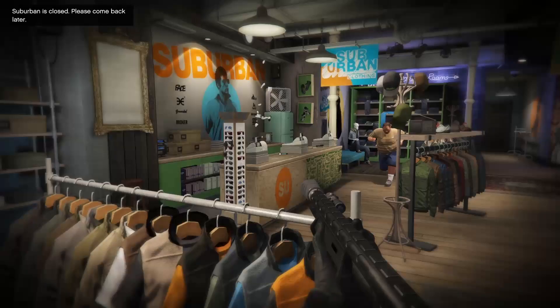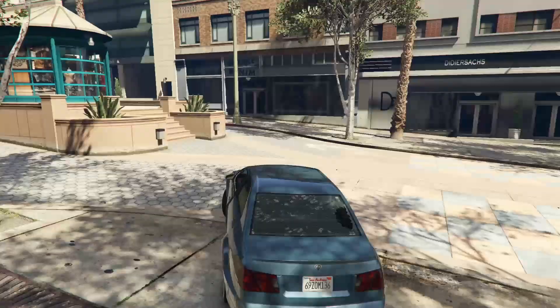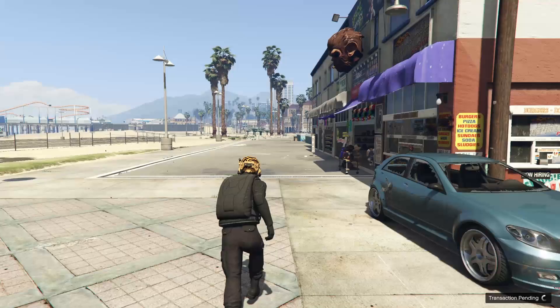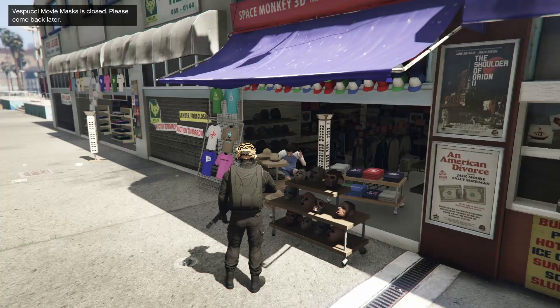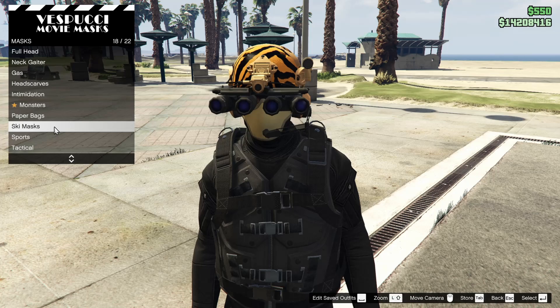Now once you've bought all of these things, it's time to head back outside and get back into our car. Get back in the car and head down to the mask shop by the beach. Now there is something to be said — you must be careful on your approach to the mask shop. There are a lot of civilians around and you would not want to injure any of them. Now that we've successfully cleared the area around the mask shop, we can enter into it — except it's closed, and we must come back later. And now that the mask shop is back open, we can carefully walk up.